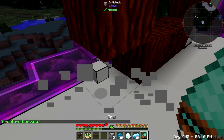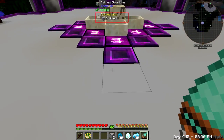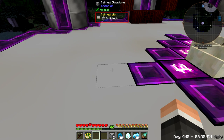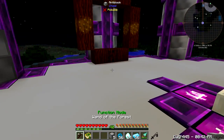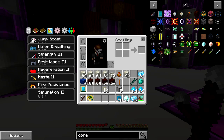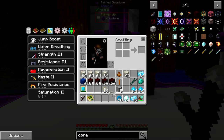One thing I forgot to mention earlier about the runic altar: if you ever get an item on there that you don't want, right-click it with an open hand and it'll pull off the last item that was placed. A lot of people don't know how to do that and get confused and end up having to break the altar. If your hand fills up because you don't have inventory space, move the item and do it again - simple as that.